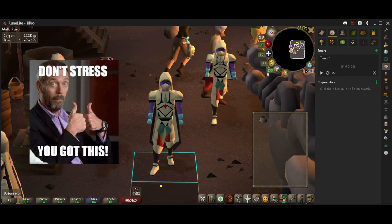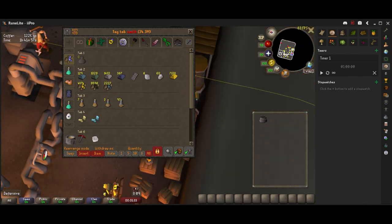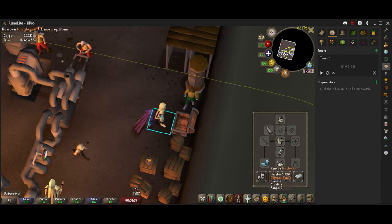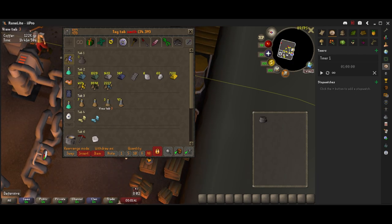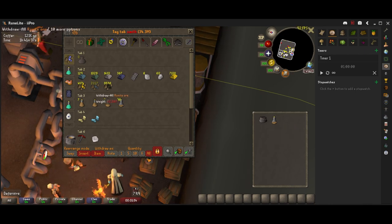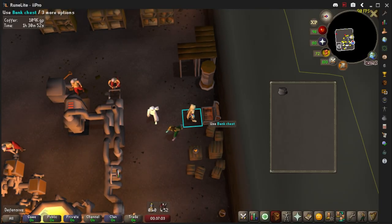You're going to want a coal bag. For gear, I just have full graceful with ice gloves — you're going to need ice gloves. My bank is set up so I can withdraw rune and coal ore, then withdraw a stamina potion set to drink. When you click on the coal it will automatically fill into your coal bag.